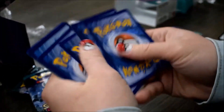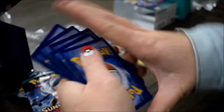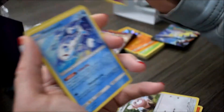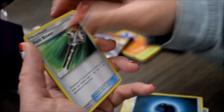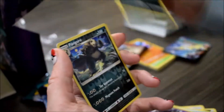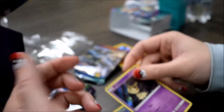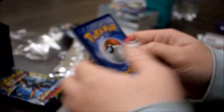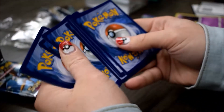Somebody also pulled a Hyper Rare Tapu Koko while we were there. I saw a lot of Full Arts — somebody pulled a Full Art Ninetales, I already mentioned the Full Art Tapu Lele, and a Secret Rare Aqua Patch was also pulled. Salandit, Stufful, Slowpoke, Wishiwashi — having some focus problems there — Field Blower, which is awesome and in my deck now, Sableye — I told her to play the Sableye, she wasn't really convinced. But look at that — another Mimikyu straight off the bat! First pack magic — two Mimikyu. She's going to Mimikyu every single time. Mimikyu seems to gravitate more towards her than to me.